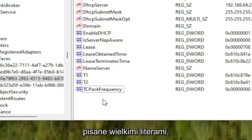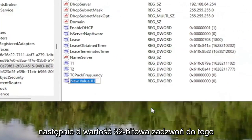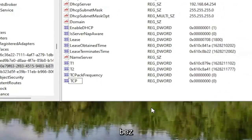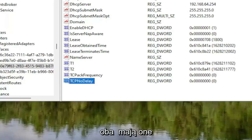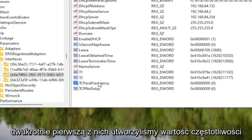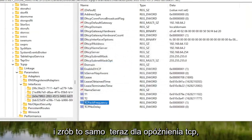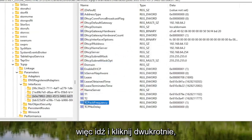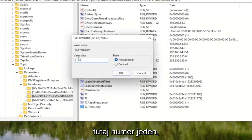Now right-click underneath it, select New, and then DWORD 32-bit value. Call this one TCP No Delay — first letter of each word capitalized. Hit Enter. You can see both of these have a default value of 0 at the moment, and you want to change that for both of them. Double-click on the first one — the Frequency value — delete the 0, type the number 1, and select OK. Do the same thing now for TCP No Delay — double-click on that, type the number 1, and select OK.